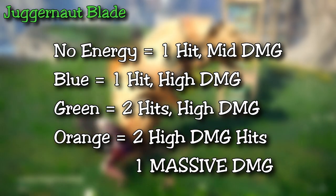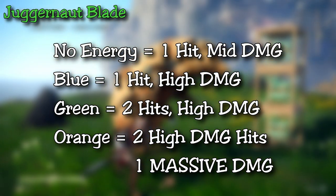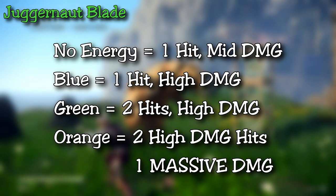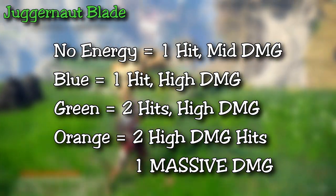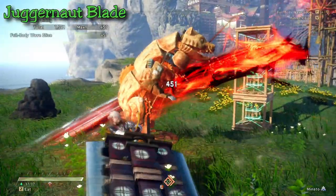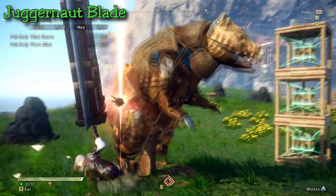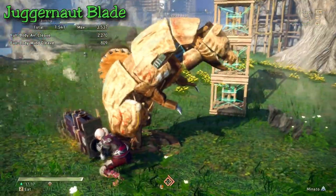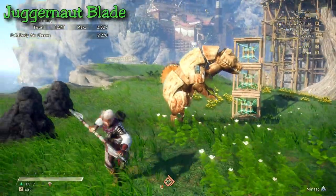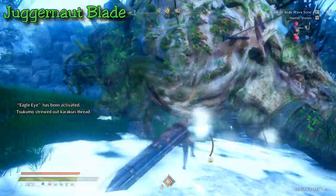With blue energy it deals a single hit but higher damage. At green energy it deals two hits both at higher damage. At orange — max gauge — you perform a three-hit combo with the final hit dealing massive damage. This third hit will always deal more than the first two combined, so it's definitely worth going for, making the first two hits in the combo not entirely necessary on their own.